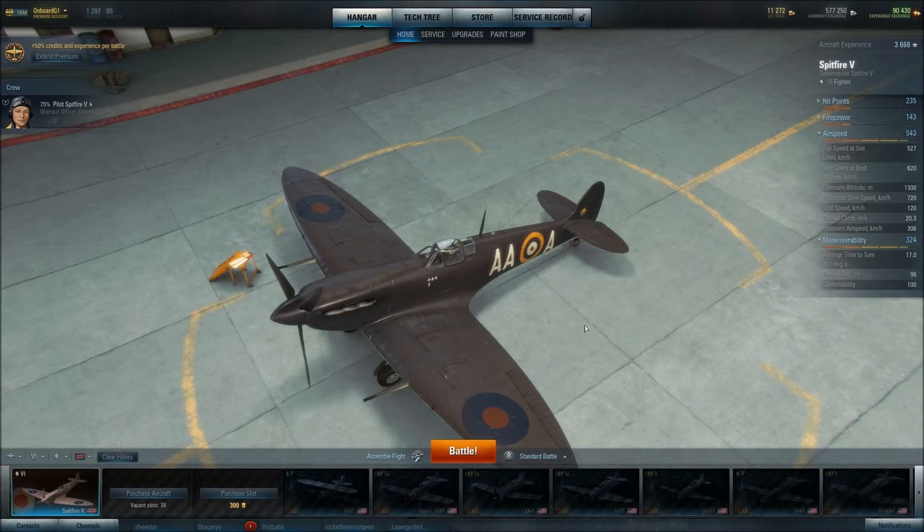Where it really shines is its time to turn. It turns 360 degrees in 17 seconds, which at the tier is beaten only by the Russian and Japanese planes — it can outturn more or less anything else. The roll rate is pretty anemic, but that's not too much of a problem. Generally speaking, all it does is serve to make the aircraft a little more stable.